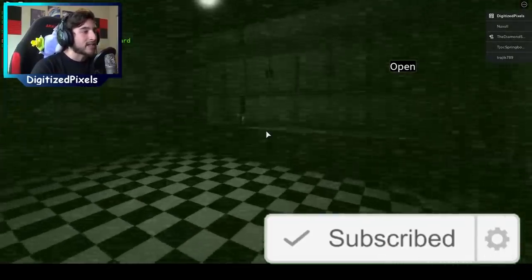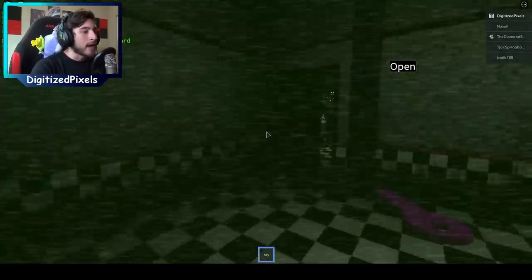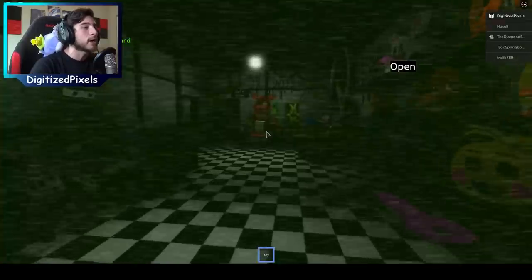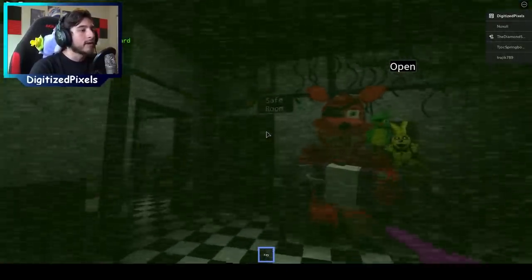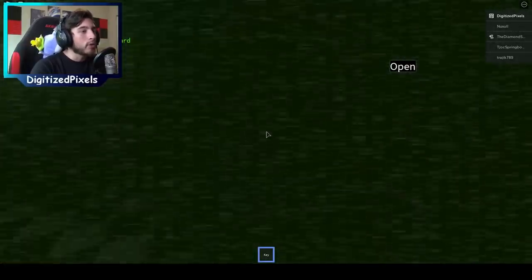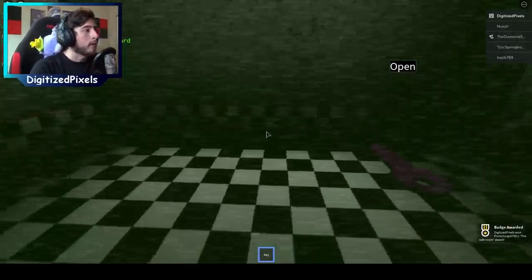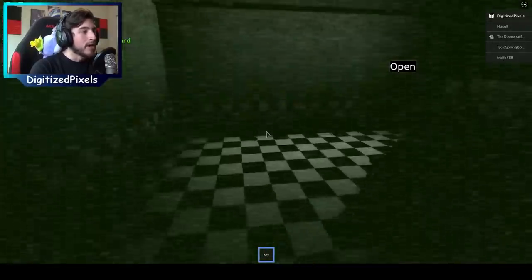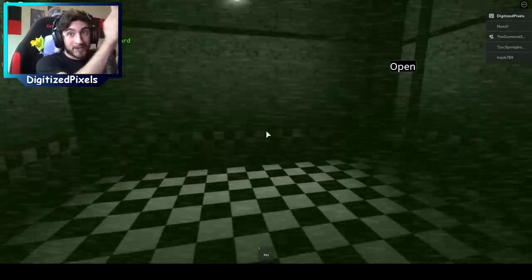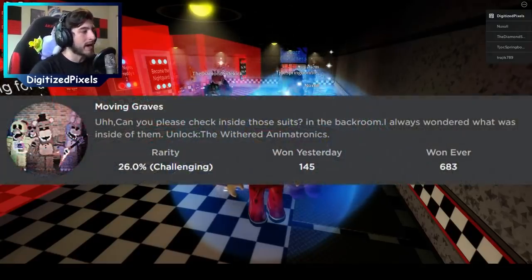I'm going to go ahead and become Bonnie. Then what you do is go along this way, go inside the kitchen, and you're going to see a purple key right over here — click it and there we go, we have a purple key. Exit the kitchen, go to your right, and walk inside the parts and service room. Right over there is the safe room — walk up to it, the door will open, and just like that you get yourself the Safe Room badge!